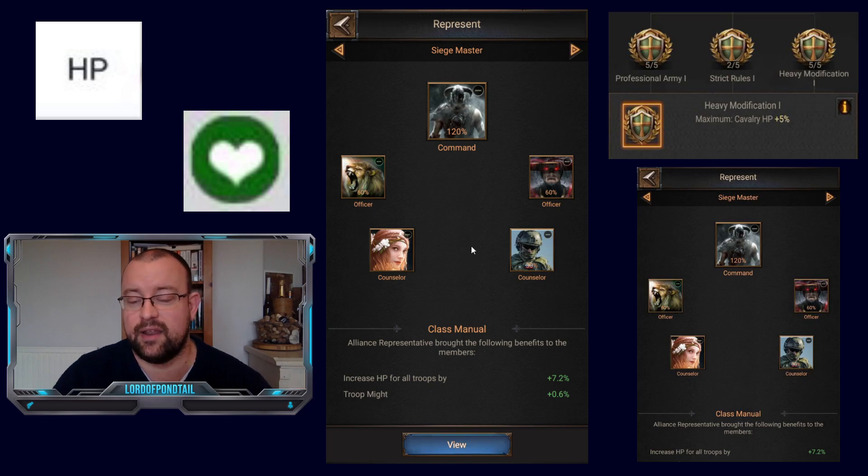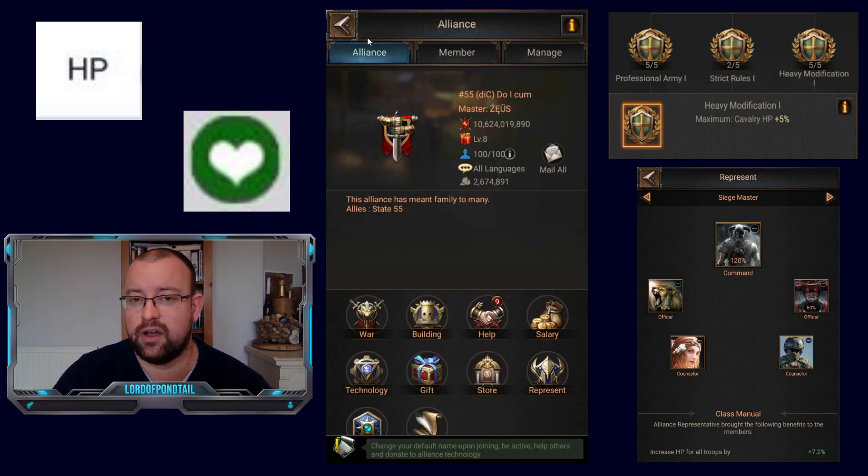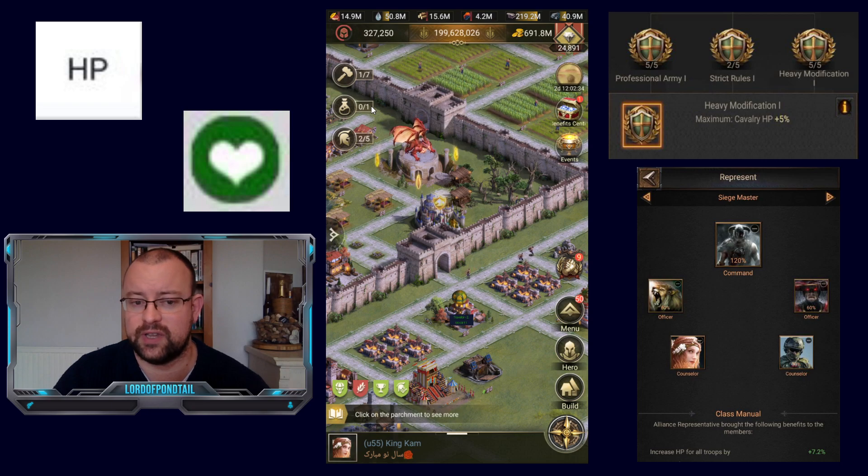The maximum amount you can get from representation is 9% from all five positions. In our alliance right now we've got it at 7.2%, waiting for the two counsellors to reach a high enough level. They'll give another 0.9% each. So the maximum you can get from your class for HP boost is 14%.